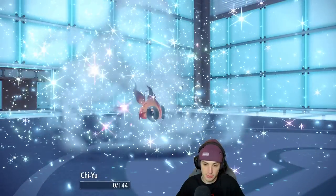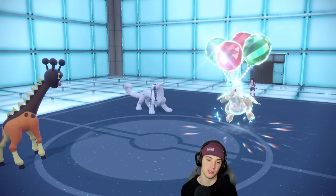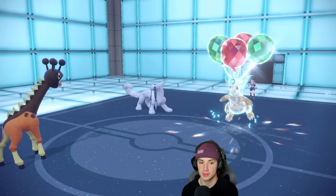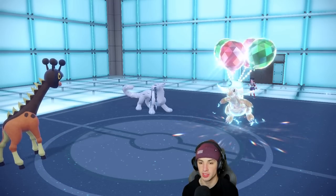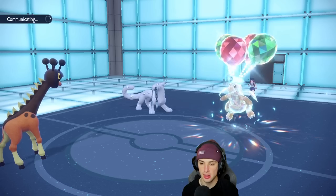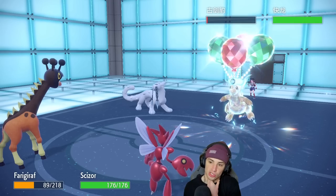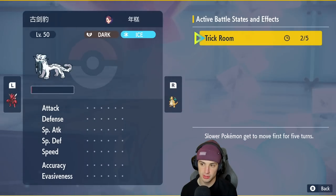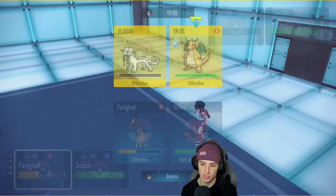I could bring out Scizor here for first-turn priority. I can use first-turn priority moves; our opponent cannot use first-turn priority moves. Now we're chilling — Ferrigaraft should be fastest for the rest of the match under Trick Room, which is really, really good. I think it's going after Ferrigaraft. I could swap Ferrigaraft — how many turns left in Trick Room? We have two. Their Tailwind is gone. Trick Room is just our friend here. I'm going to Hyper Voice.